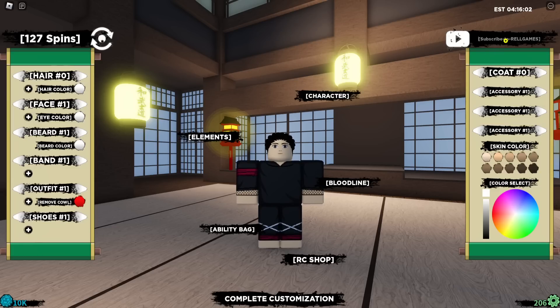The next code is 'CODEMANCAN'. Let's see how much we're going to get — 100 spins and a few raw coins right there. We've managed to get around 40k raw coins in total. That's actually a lot!